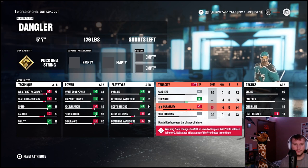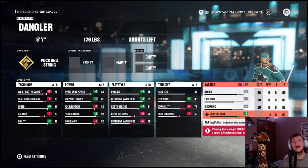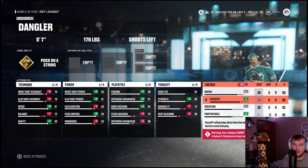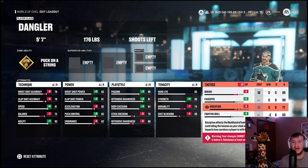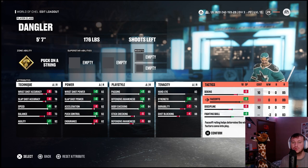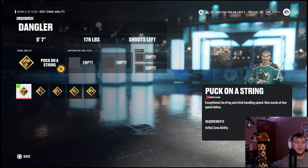He was an absolute goon and menace, so giving him anything less than maxed out hitting and fighting would just be disrespectful. He was a center, and we wanted to give him 90 faceoffs but we physically can't — if you max out everything else, you cannot give him plus five faceoffs and plus five fighting. So we gave him 89 on faceoffs, then took five off discipline and four off deking.